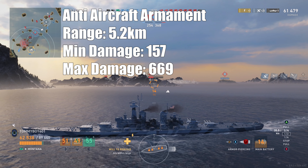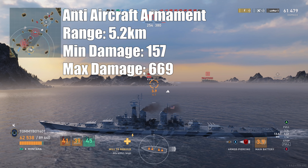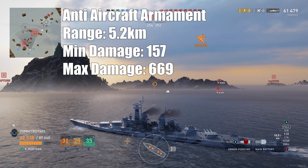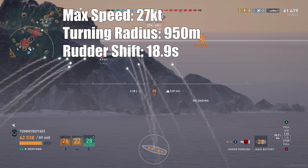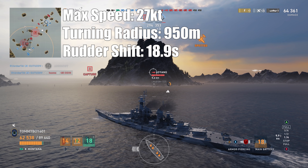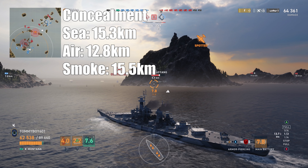The heavy AA starts in the mid-range, so damage really stacks up before planes even get close — this is one of the last ships you want to attack with planes. Maneuverability: max speed 27 knots, turning radius of 950 meters — just short of that beautiful 1km threshold — and rudder shift time of 18.9 seconds, one of the longest of any legendary tier battleship.